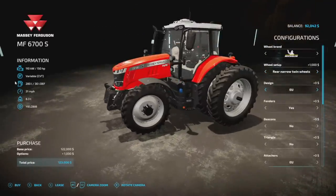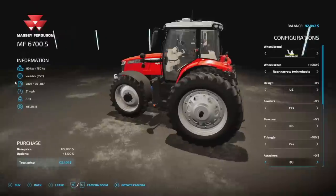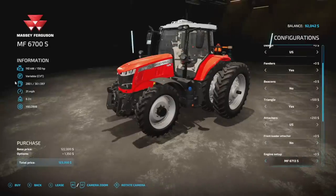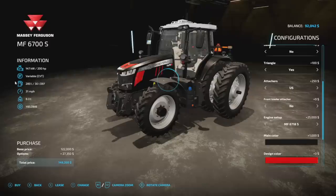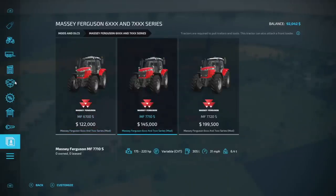You can switch between US and EU versions — thanks for adding that option. Fenders yes or no, beacons yes or no, tractor triangle, front loader options including Quickie or Hauer or nothing, engine setups of 150, 160, 175, 180, and 200 horsepower, main color, design color for the top, second design color for the grill, and rim color. The 7710 is 19 slots and the 7720 is 20 slots.